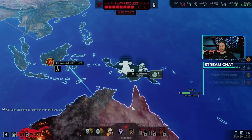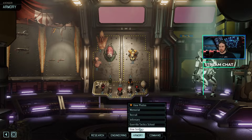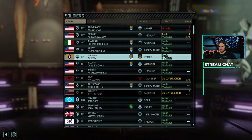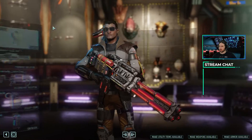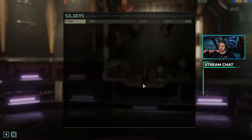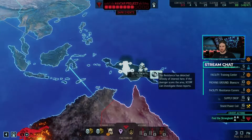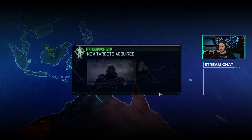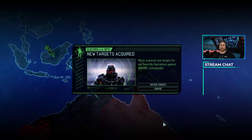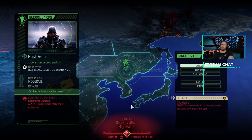We've got another EXO suit, which I'm going to go ahead and dole out right now because I'll forget otherwise. We're going to give this one to Namekian. And we've got our new target, so this is going to be where we're going to end, but let's go ahead and take a look at our target. We can either hack a workstation for an Engineer, and that's going to counter the Explosives one. This is probably going to be the mission that we're going to do.